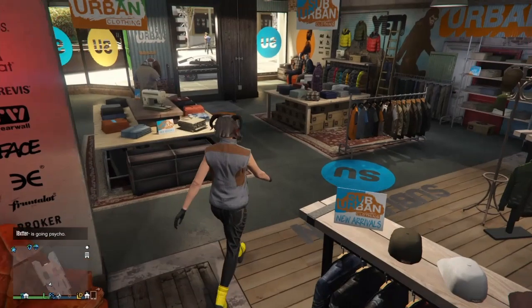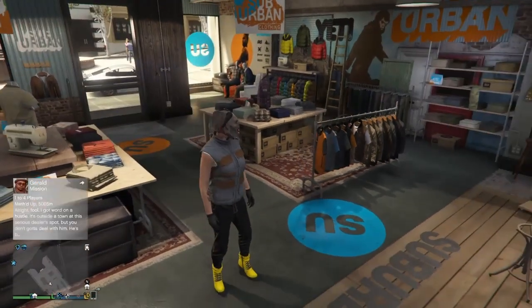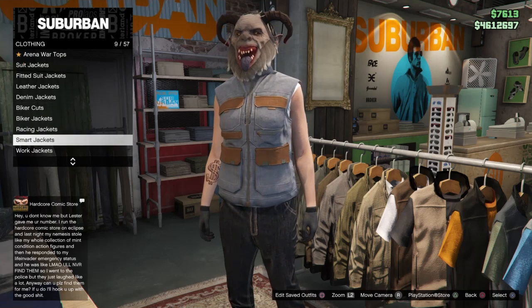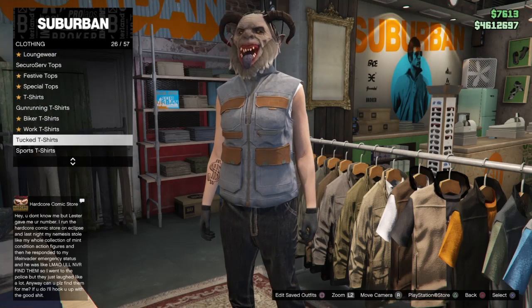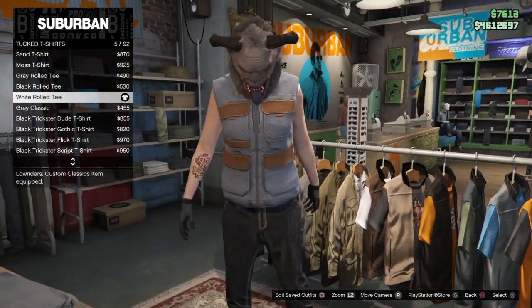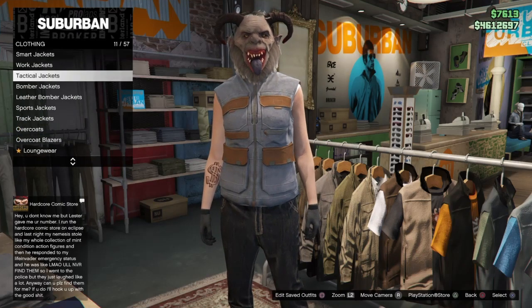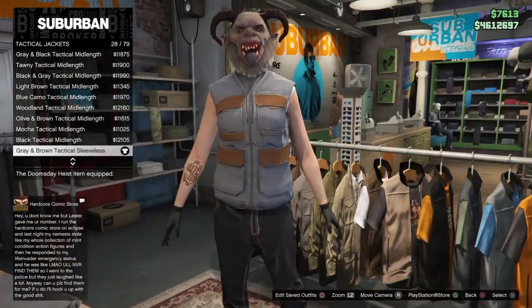Once you guys spawn in on your female character, go ahead and copy the same components you guys see right here. Go to any clothing store on the map — it doesn't matter — and make your way to the top section. Go down to tuck t-shirts and get the white rolled tee, 5 out of 92. Then make your way up to tactical jackets and get the gray and brown tactical sleeveless, 28 out of 79.